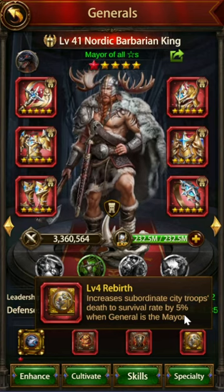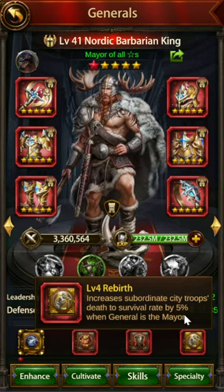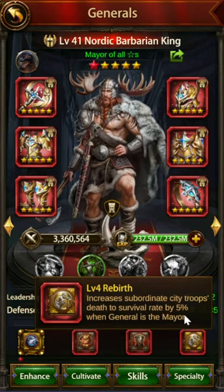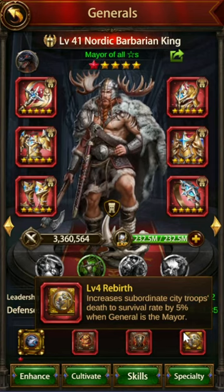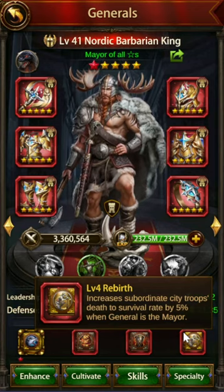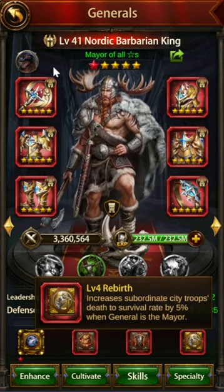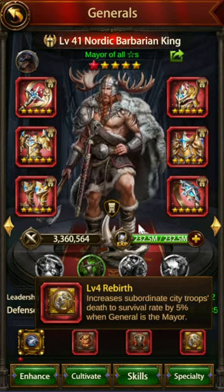Probably the most important skill book you need on here is the Level 4 Rebirth, because this gives a survival rate of 5% for all of the troops in that sub city. So if you're attacking someone and you don't have any survival rate, all of your sub troops will die and you'll have to wait for them to regenerate to get those debuffs back. This is particularly applicable in SVS, because your subgens will die after you do a solo hit, leaving you very vulnerable without the debuff. In Battlefield, it basically allows your troops to not all die in your sub cities so that you can hit multiple times without having to wait for your sub troops to replenish.